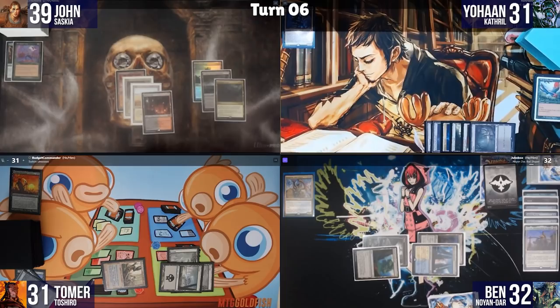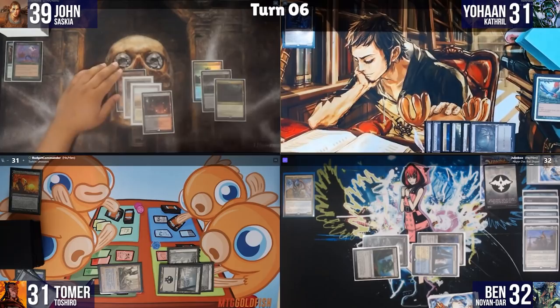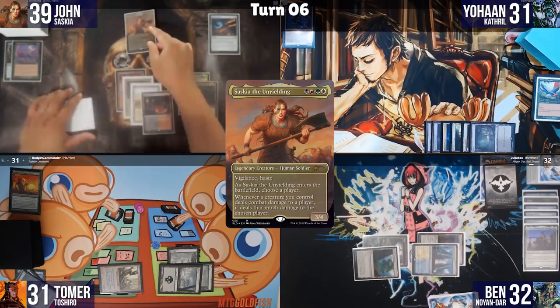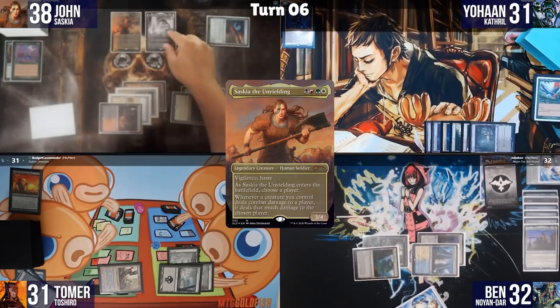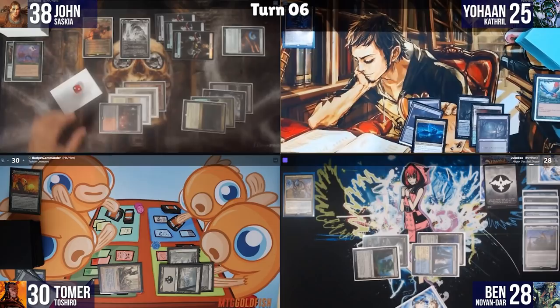John plays a land, Arcane Signet, then recasts Saskia choosing Johan as her target. He plays Adeline again and enters combat — Saskia swings at Ben, Adeline triggers creating tokens. I cast Price of Fame targeting Adeline during combat, and extort with Crypt Ghast. Adeline dies. Ben blocks a token with Gisela and I block a token with Crypt Ghast.